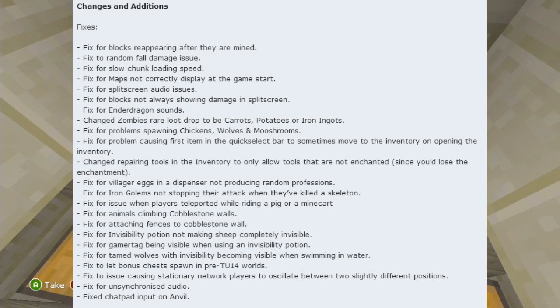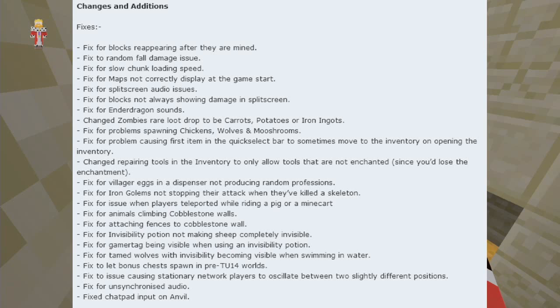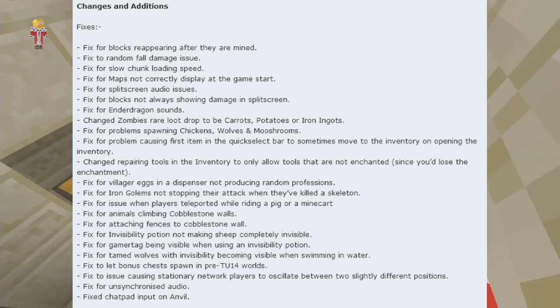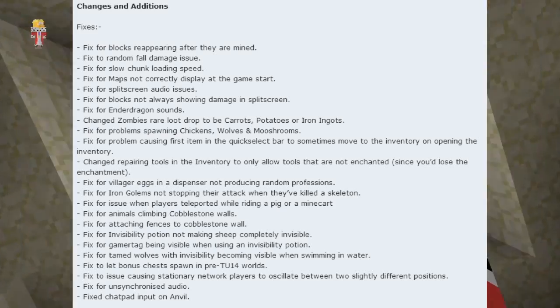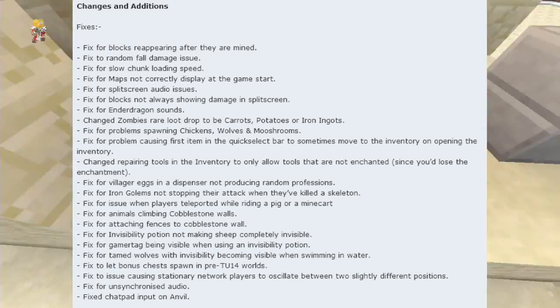First: fix for blocks reappearing after they are mined, fix for random full damage issue, fix for slow chunk loading speed, fix for maps not correctly displaying at game start, fix for split screen audio issues, fix for blocks not always showing damage in split screen.